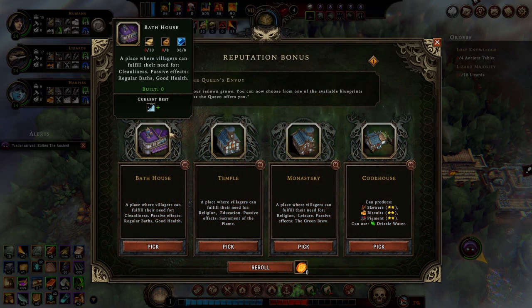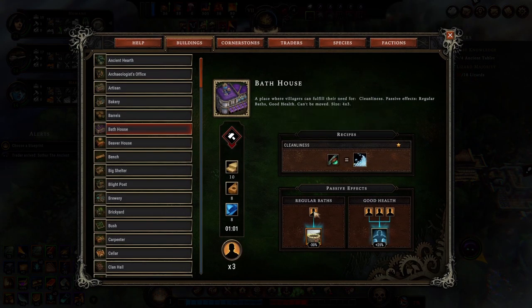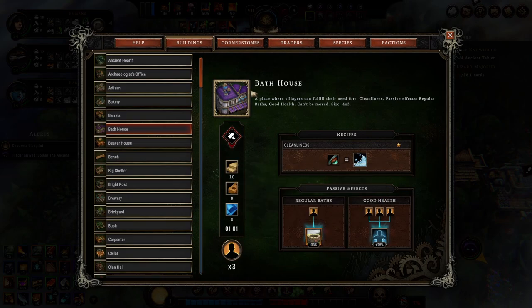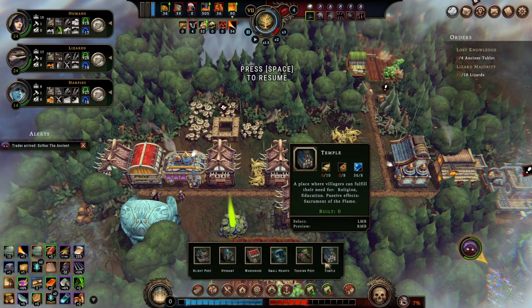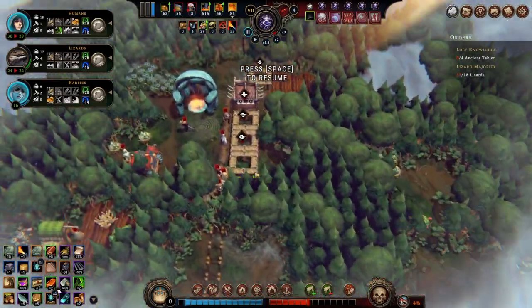We unlocked another blueprint. I don't need the cook house. I should look into these - I don't have cosmetics. Leaving slower is kind of okay. I clicked temple without thinking. And it's another storm.